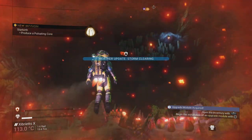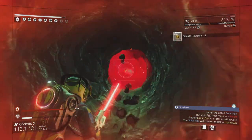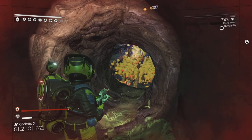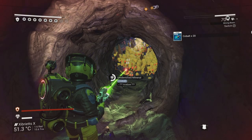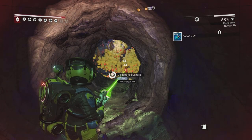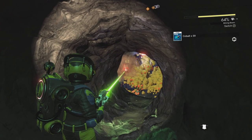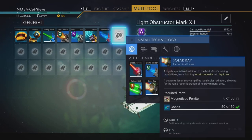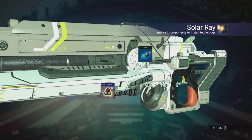I need to build the solar ray into my multi-tool. Grabbing cobalt from stalactites — tights hang from the ceiling, mites come up from the floor, that's how I remember it. Getting enough cobalt, heading back to the ship to install the solar ray. Cobalt done, magnetized ferrite done — solar ray installed!